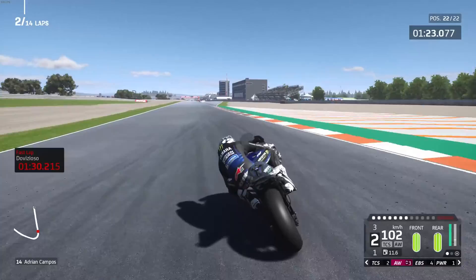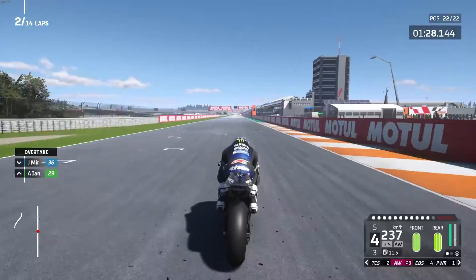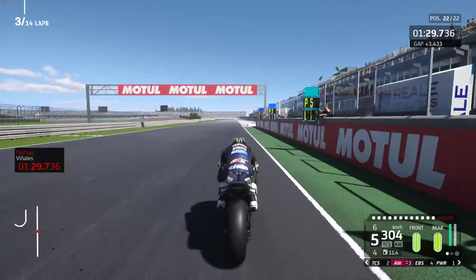So, Dovizioso fastest on track — 1:30.215. Where are we going to be? We're going to be at 1:29.7. Maverick Viñales is on his way.